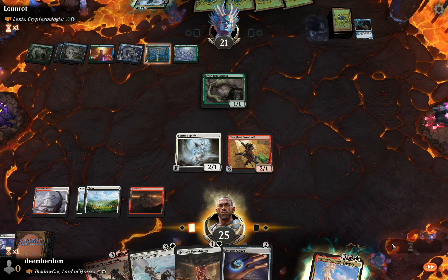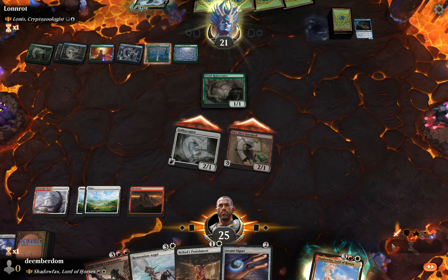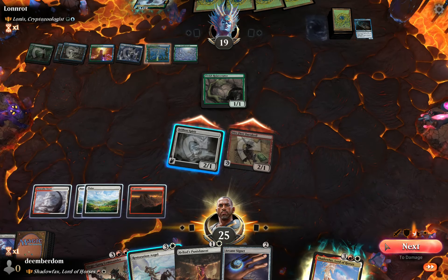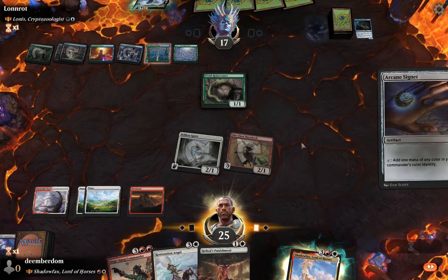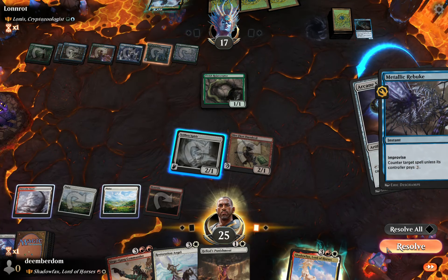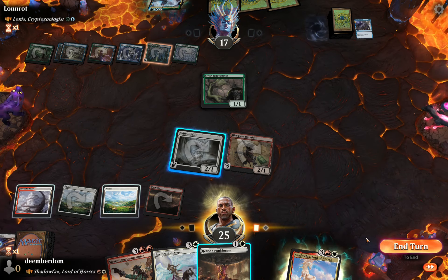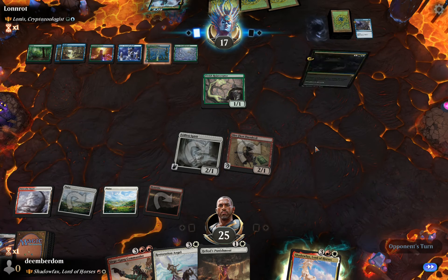Opponent has an Elvish Rejuvenator so they're really getting going on their mana. We attack with everyone to at least pressure them a bit. The question is do we play Arcane Signet or hold up Restoration Angel? It seems prudent to get Shadowfax online, but opponent has Metallic Rebuke for our mana rock. We're not at five mana yet and the opponent has a huge mana advantage on us.